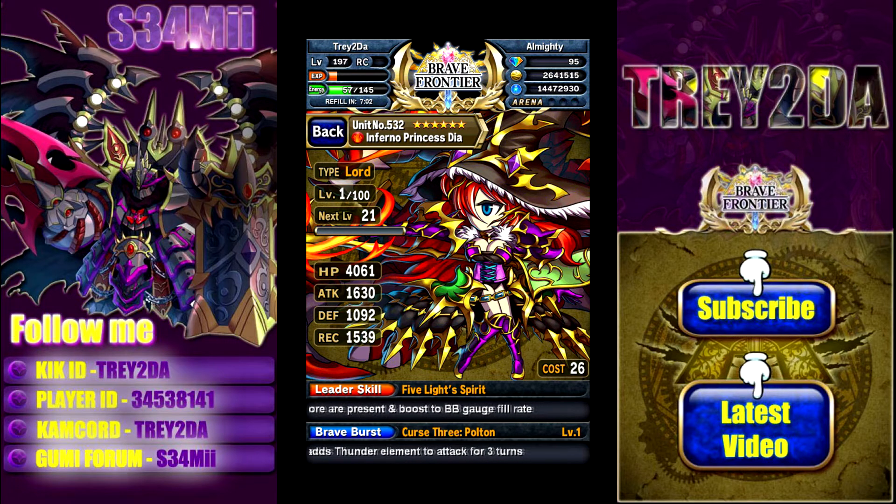Inferno Princess Dia is a 6-star fire element unit. Mine is Lord type, which balances the stats all the way across — no increases, no decreases, no stat changes whatsoever. Cost of 26. Approximate max stats for Lord type Dia is 5643 HP, 2190 attack, 1433 defense, and 1948 recovery.